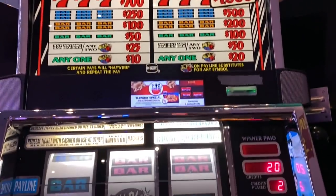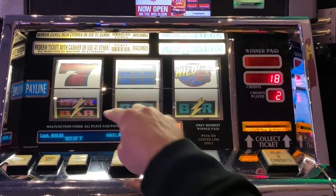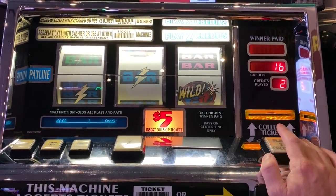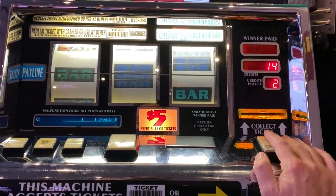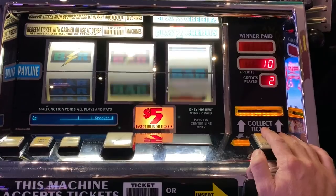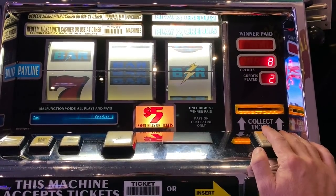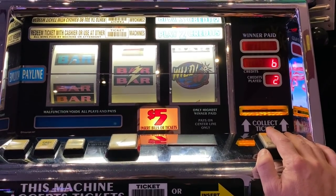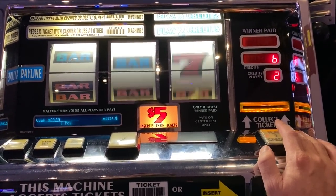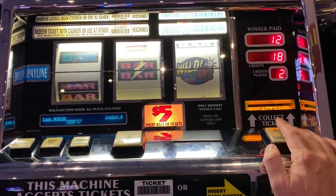All right, here we go with Haywire Deluxe. It's a five dollar denomination, so $10 a spin. Let's see if I get a Haywire to show up. The Deluxe means anything with a lightning bolt above the line moves down to the line. Like that middle bar - there we go. Oh, it's a Haywire! The wild pays $20. It'll keep doing it for however many times it wants to. Got $60 off of that.